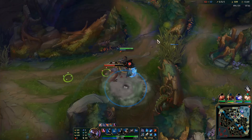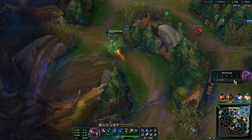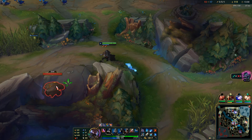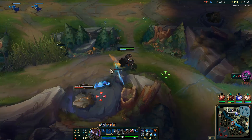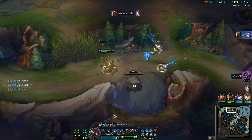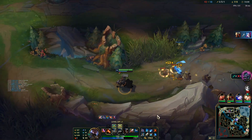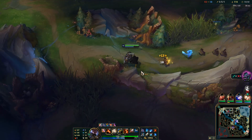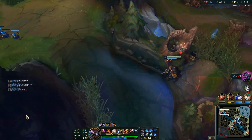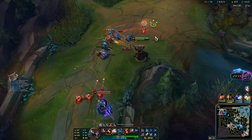I'll quickly do my two camps and then base to get my item. I don't particularly want to let this Herald go to waste. I really need to try and get my jungle item completed — it's probably one of the biggest requirements for us to win this game right now.